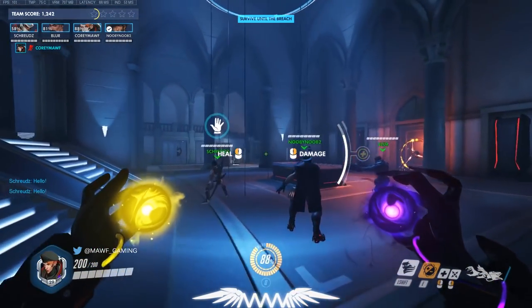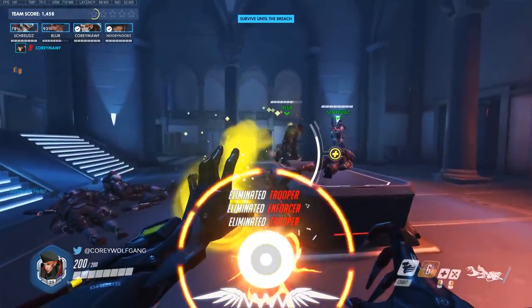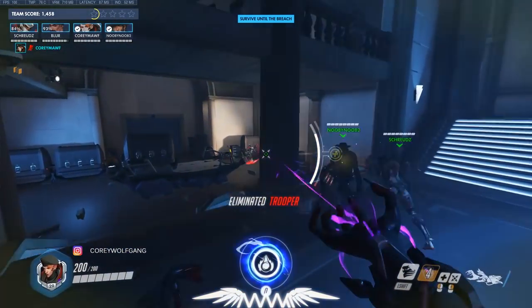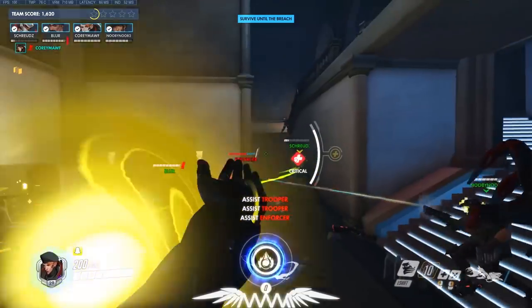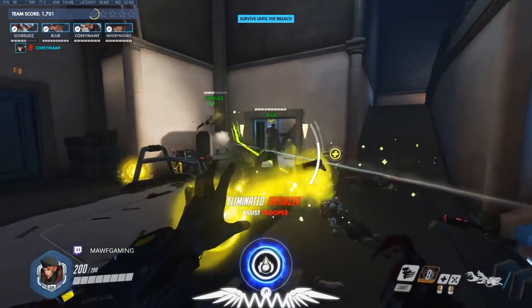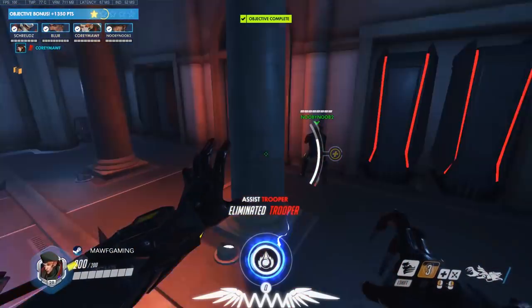They come from the roof next — throw another damage orb and heal up your team. As McCree you can stun them all at once. That's a good spot to use a Reaper ult if you want — he can ult as they drop down from the roof. In this first room you can be ulting at any time, just not near the end, because you'll want those ults for the next section.